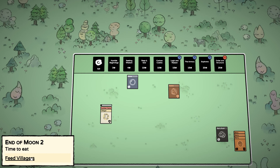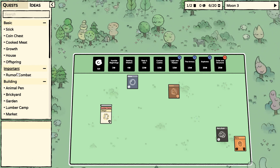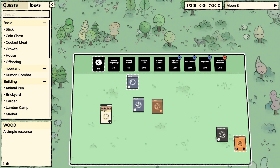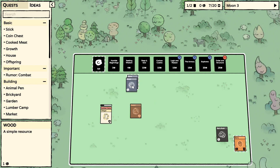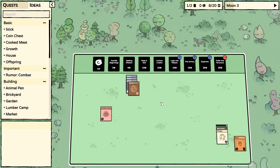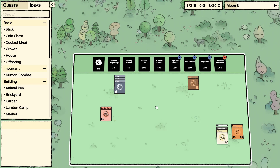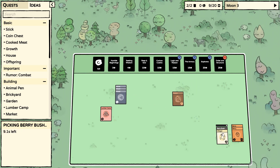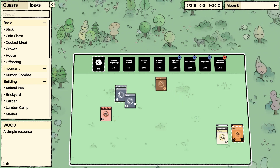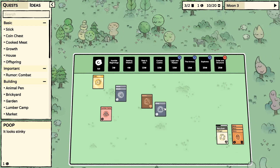That looks nice though. Let's see — two planks, two wood with one iron bar. An iron bar is something to get quite immediately on. Let's just quickly bring him in and bring it down there, just so we're safe for the moon and for the next moon as well.